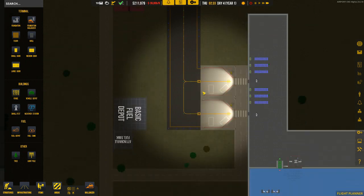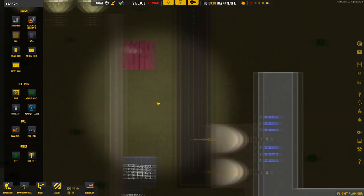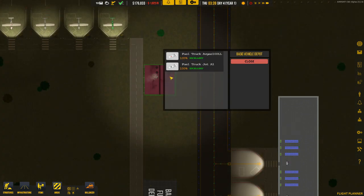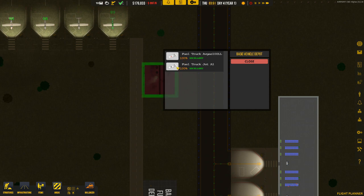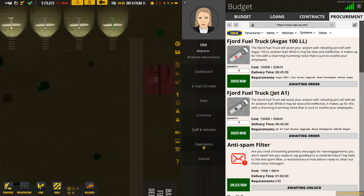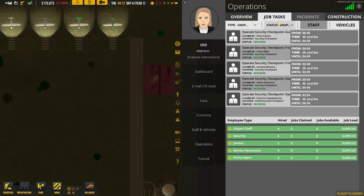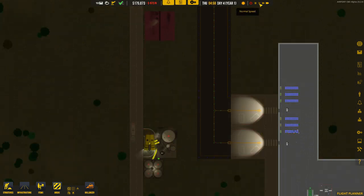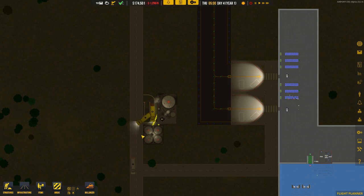As soon as they're built, the trucks should get filled up straight away because we've already got the contract. There comes our Jet A1 fuel service. The truck is obviously empty at the moment. You can click on your trucks through the Operations tab under job tasks and the vehicle tab — you can actually reassign them, put them in certain bays, and move them to other areas. Now that's finished, the truck is actually going down to do a quick refuel.